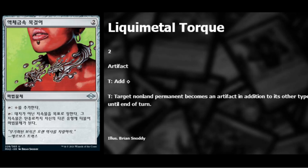Liquimetal Torque — two colorless artifact. Tap it for one colorless mana; also target permanent becomes an artifact in addition to its other types until end of turn. This is a solid mana rock since most two-mana rocks now come into play tapped — this one doesn't. It only makes colorless, which is one step below colored mana rocks, but the ability to turn something into an artifact and then shatter or disenchant it gives it a lot of extra utility, especially in EDH where everyone needs those mana rocks.